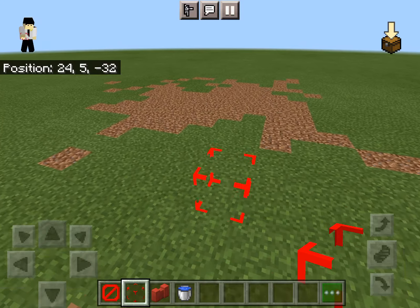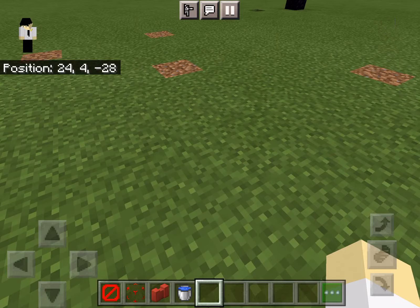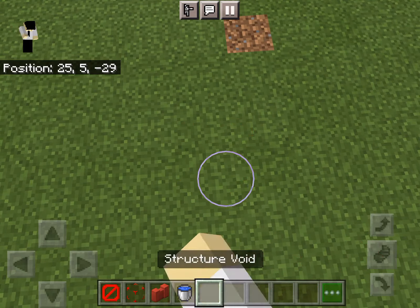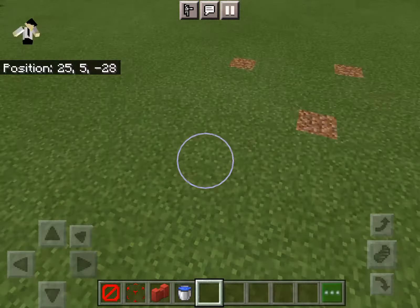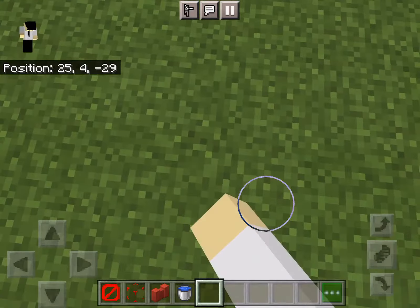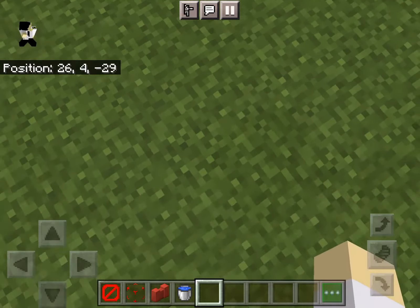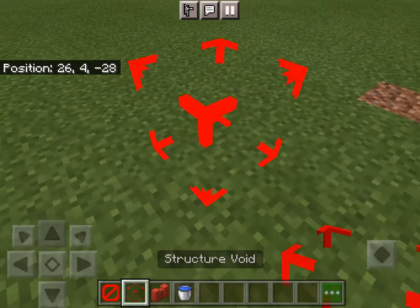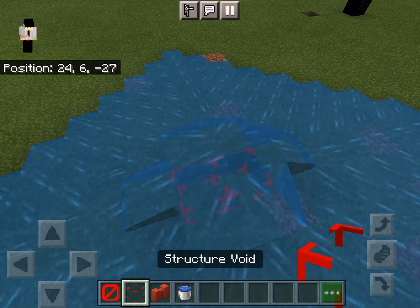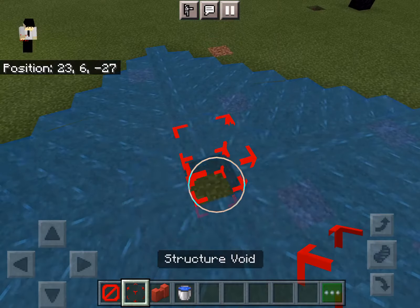Now we have the structure void. It is basically similar to barrier blocks — if you're holding the item you can see it; if you're not, you can't. Here's the thing: you can't actually see its hitbox without holding the block. It doesn't have a hitbox, it prevents you from clicking anything below it, and it's a block that you can walk straight through.